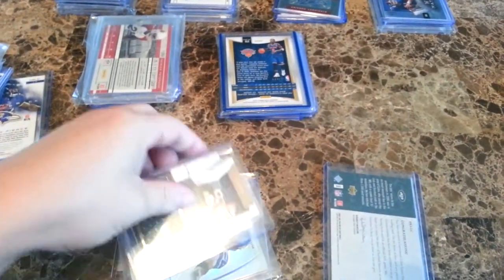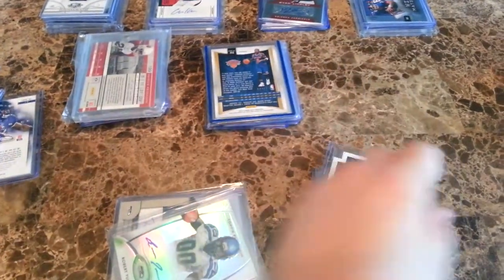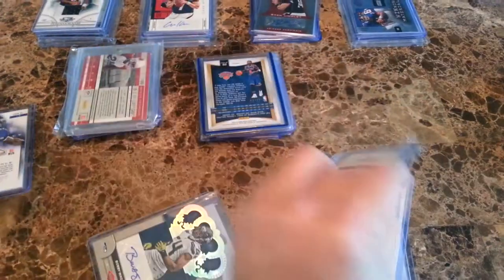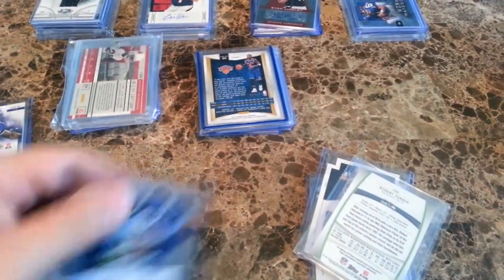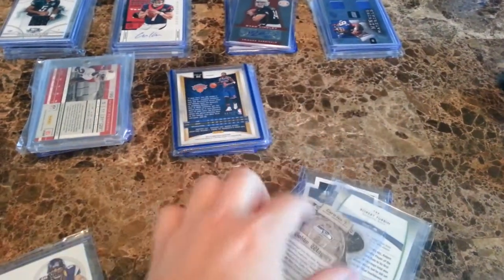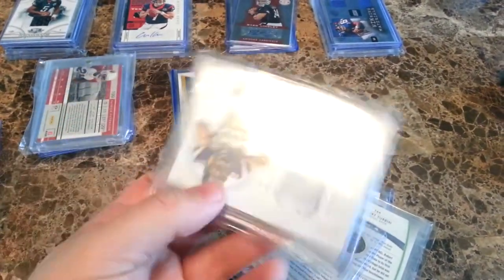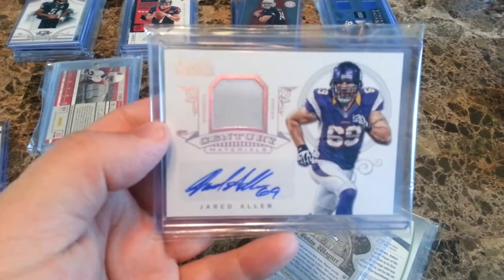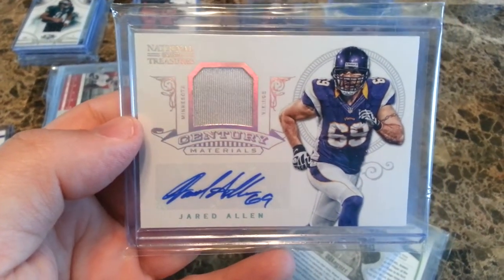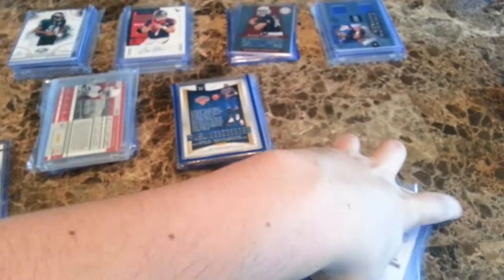Got a Lavernius Coles triple jersey, a Stephen Hill die-cut jersey, a Robert Turbin Platinum auto, a short print Bobby Wagner out of Crown numbered to 49 — some of those have gone for around $10. And for your main hit, this really sick one out of the brand new National Treasures — the jersey is dirty — it's an auto of Jared Allen, numbered 21 of 25.